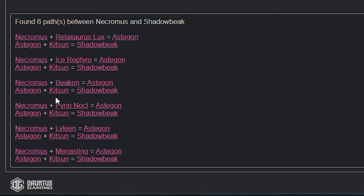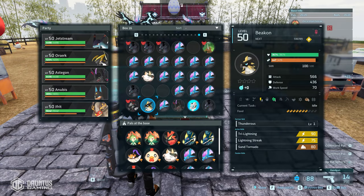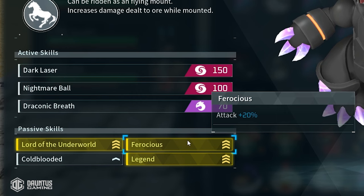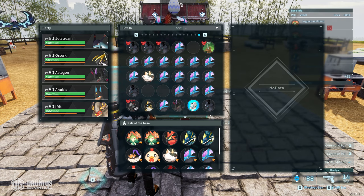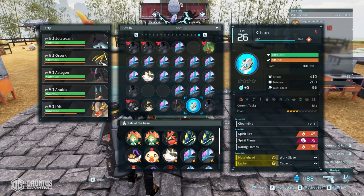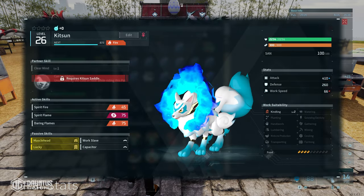Then you bring that Astagon with a Kitsune to create your Shadow Beak. I got pretty lucky here because this Beacon doesn't have any passive skills — if you have a pal with no passive skills, it's more likely to adopt all the skills from its partner. So I bred these two together and created an Astagon that came with a random Ferocious skill, which is one of the four abilities I eventually want on my Shadow Beak. To create a Shadow Beak you need to breed Astagon with a Kitsune. So you're going to grab Lord of the Underworld and Legend from Necromus, then breed that Astagon with a Kitsune that has Musclehead and Ferocious. It's really not that difficult if you use that calculator to get any two passive skills on a pal.